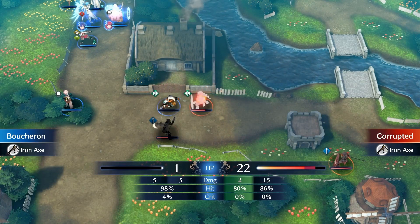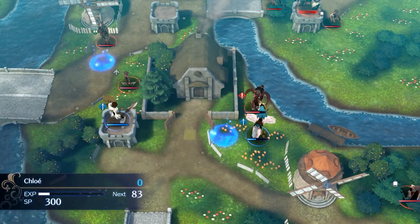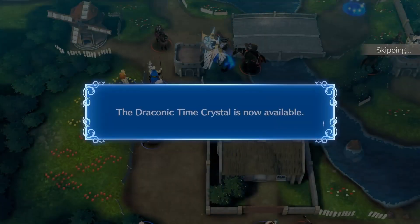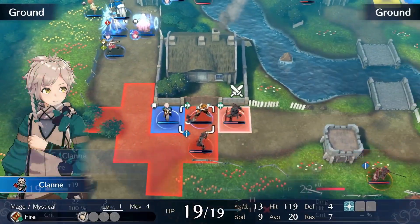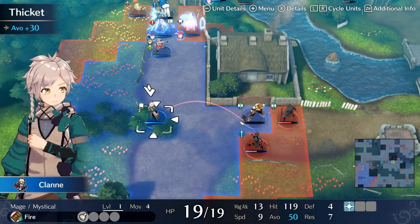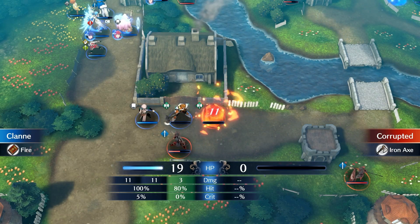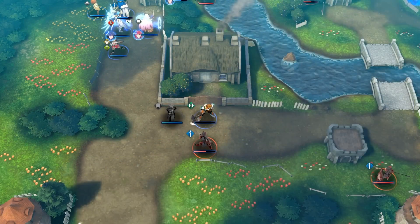Boucheron survives this with exactly one HP, which is quite nice when I discovered that. This Pegasus Knight that Chloe attacks on the enemy phase — it needs to specifically attack her from above. That's pretty much the only RNG in this route. If the Pegasus Knight attacks from the right side of Chloe, it blocks the way. It should be 50-50, so it's not unreasonable or anything.